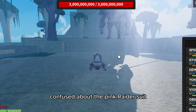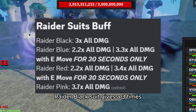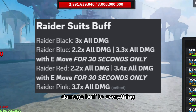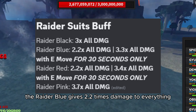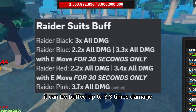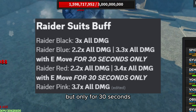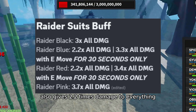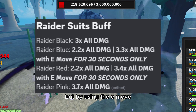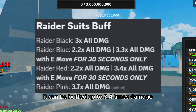So I'm just going to quickly say what each suit buffs up. The raider black suit gives a 3x damage buff to everything. The raider blue gives 2.2x damage to everything, and by using the E-move it can be buffed up to 3.3x damage, but only for 30 seconds. The raider red also gives 2.2x damage to everything, but by using the E-move it can be buffed up to 3.4x damage, but only for 30 seconds.